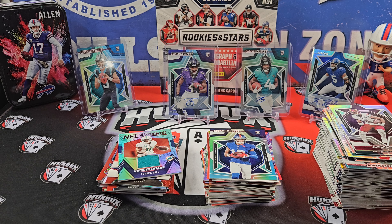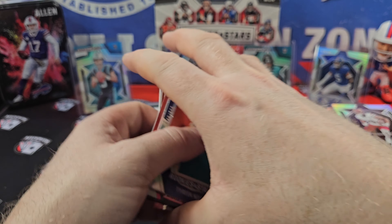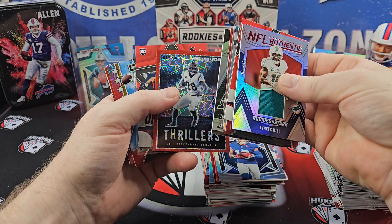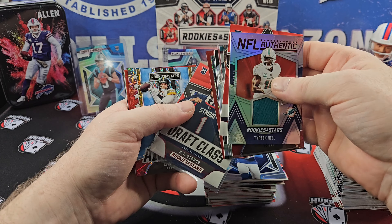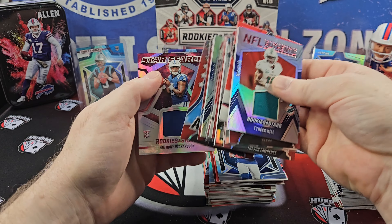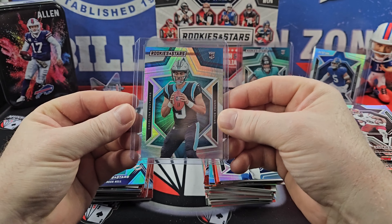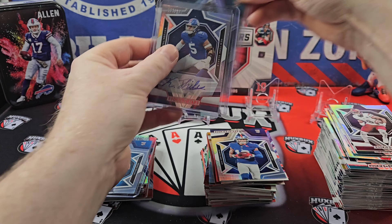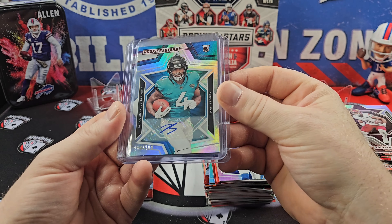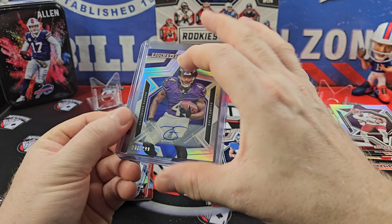Looking at what we got: T-Law, Joe Namath, one Stroud, AR mem. But we did hit one Bryce Young rookie. We got our three autos right here: Kayvon Thibodeau out of /200, Tank Bigsby out of /299, and the best hit of the break by far was the Zay Flowers rookie auto out of /299.